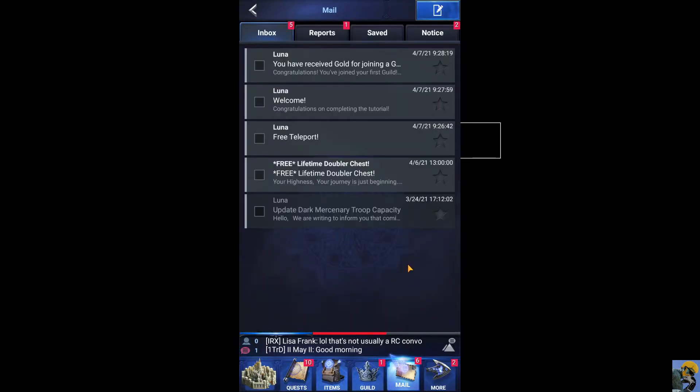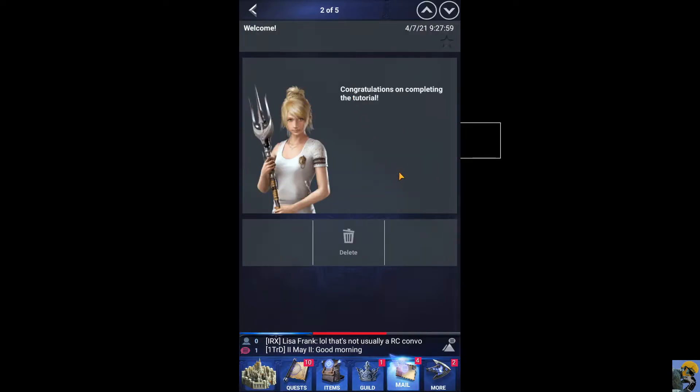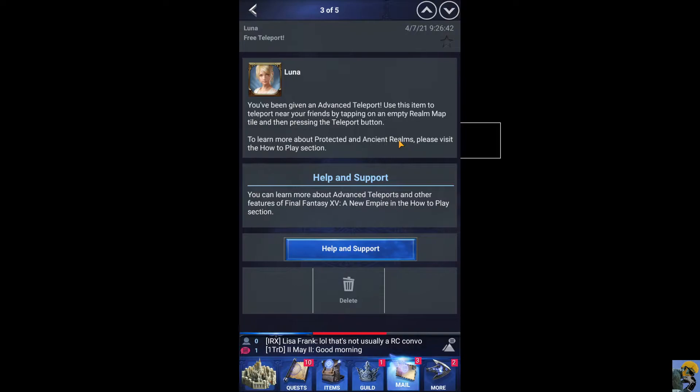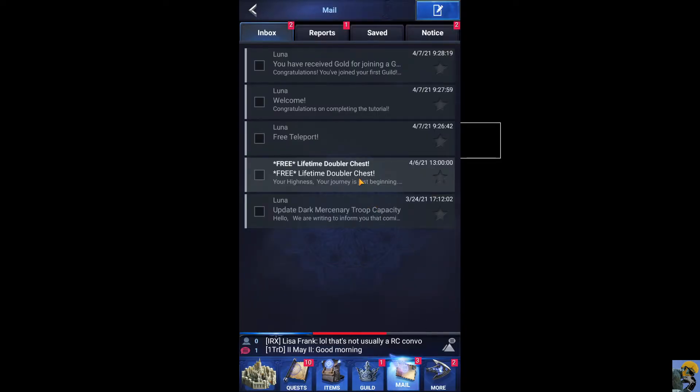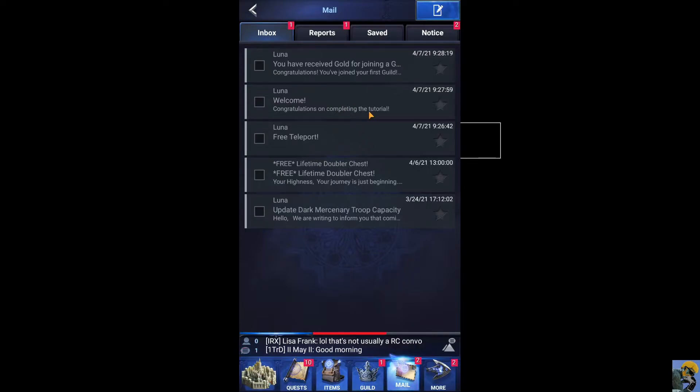Let me go into my mailbox and see what I've got here. You've received gold for joining a guild — thanks. Congratulations on completing the tutorial, and I say thank you. She's got a mean-looking trident — please don't mess with me. Free teleport — you've been given an advanced teleport. Use this item to teleport near your friends. And a free lifetime doubler chest — to help you on your way, I was sent a special chest containing a doubler item. Collect the keys in the upcoming days to unlock this boost. What are you doing? You sent me a locked chest? You can't send me the keys? That's messed up.